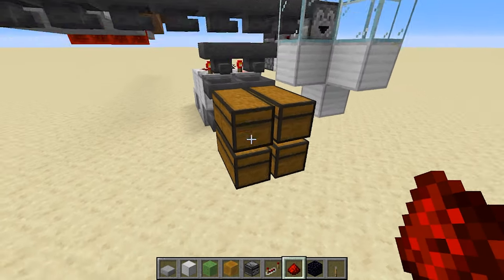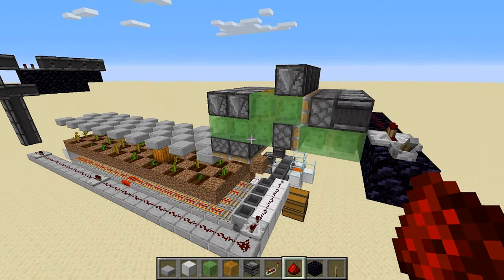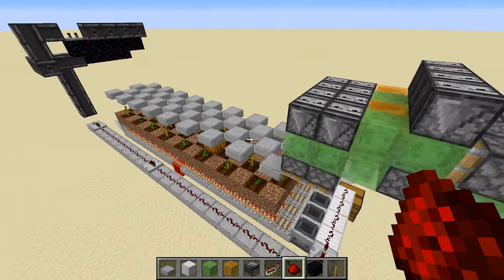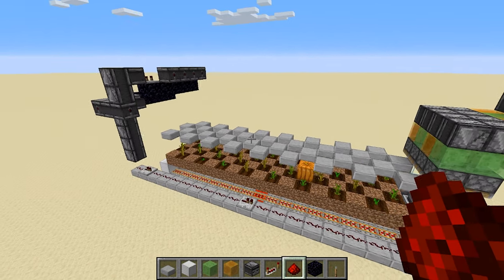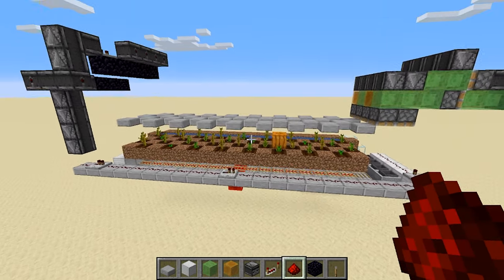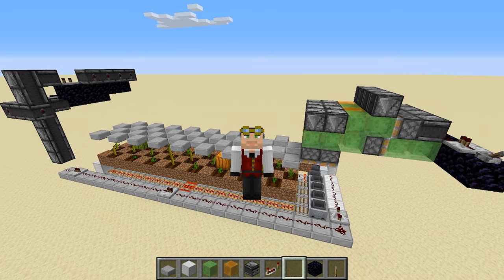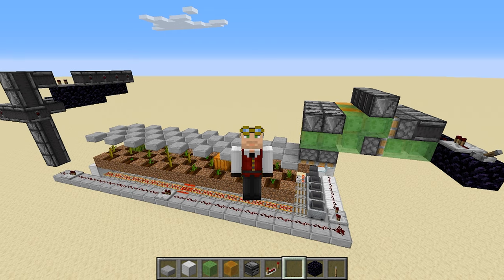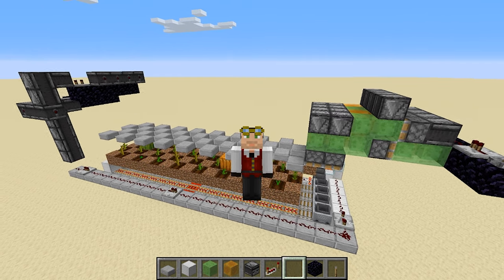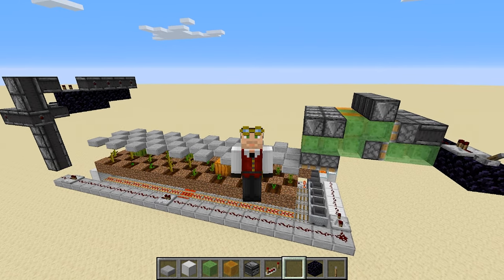This machine is tileable — you can stack these side by side, extend the lines, and extend the length to make a mega farm, as long as you put the mechanism at the end and boost the signal all the way back. This farm is complete and works fantastic. It's in the Java version of Minecraft; it could possibly work in Bedrock with some small tweaks, though the flying machines may be the trickiest part. I'll try to work on that for a later date.